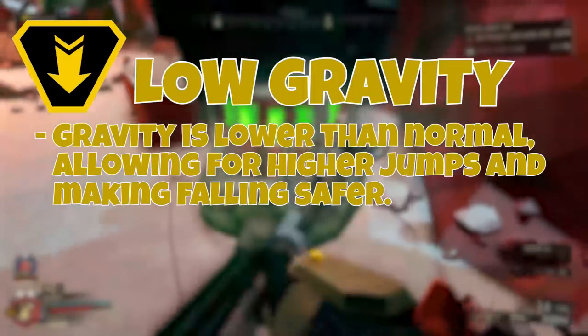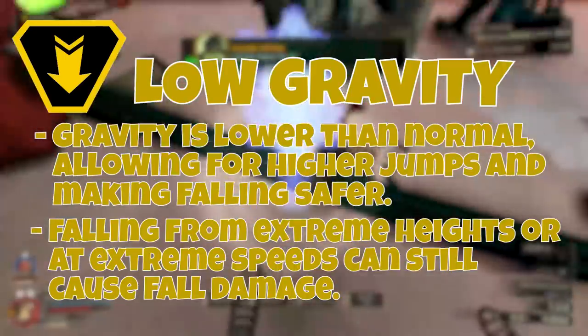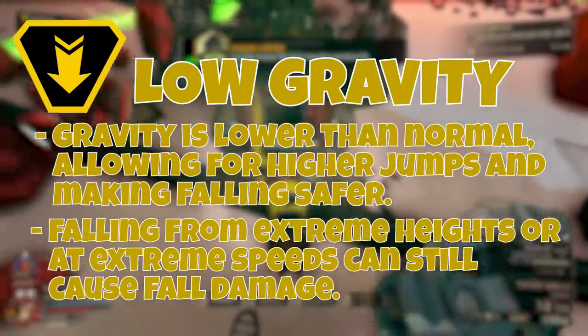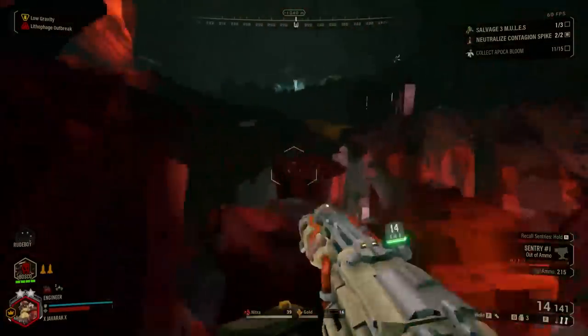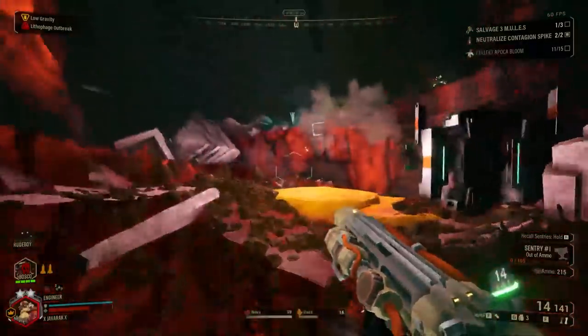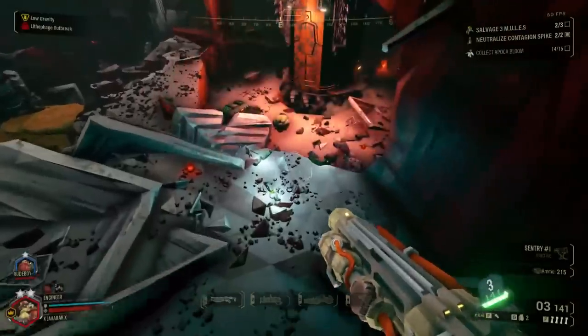Up next is Low Gravity. With this one, gravity is lower than normal, allowing for higher jumps and making falling safer, though falling from extreme heights or at extreme speeds can still cause fall damage. A few other things are affected, like being able to throw your flares much further and the scout being able to use his grapple to perform long jumps. Ultimately, this one basically makes it easier to move around the cave system.